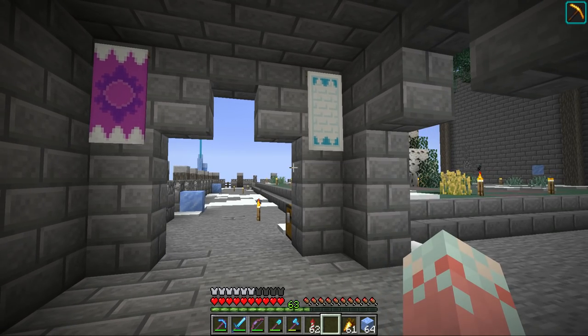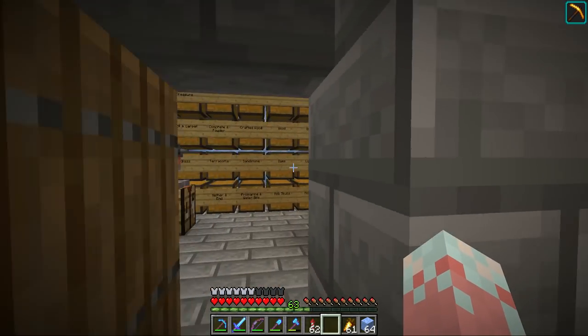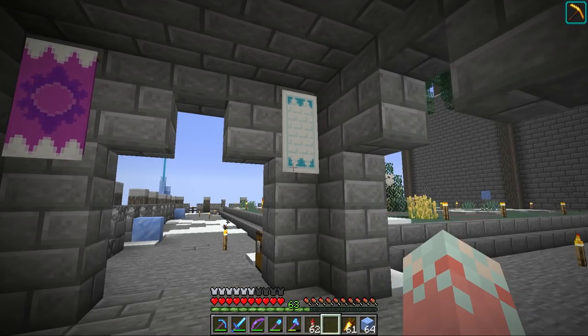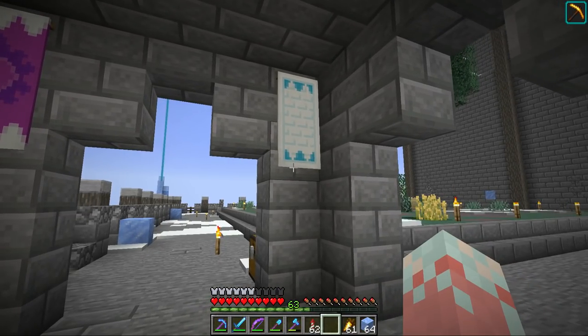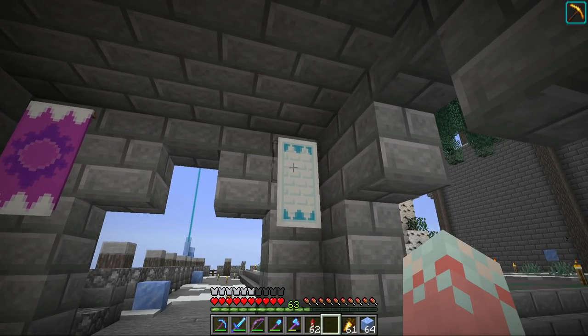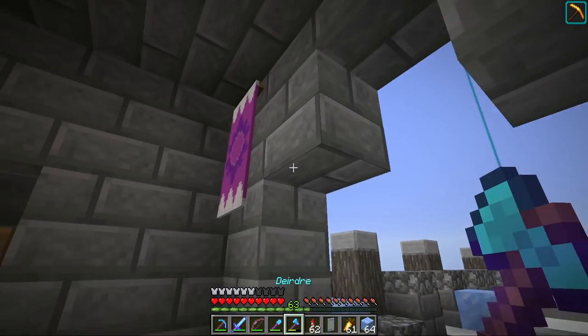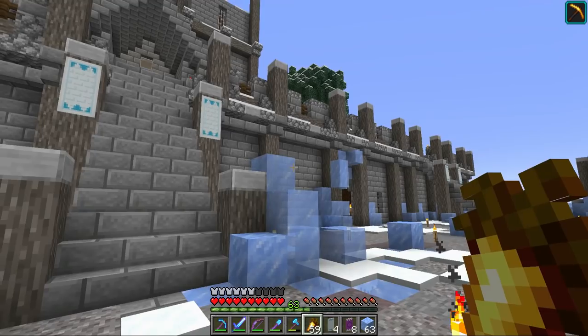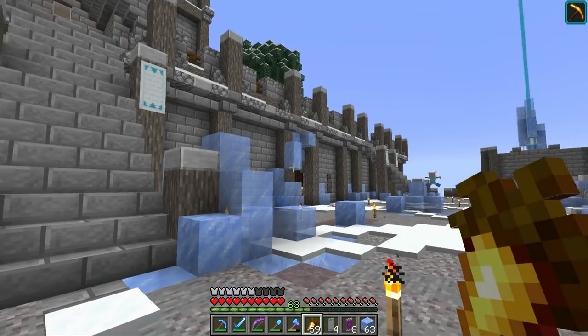The one for the ice queen is actually this one. Did you guess that one, or did you guess one of the ones that has a lot of snowflakes and stuff on it? When I was thinking about it, it was kind of snow and ice, and I feel like this is really plain and simple - but I feel like it actually does the job. So this is the one I've gone for.